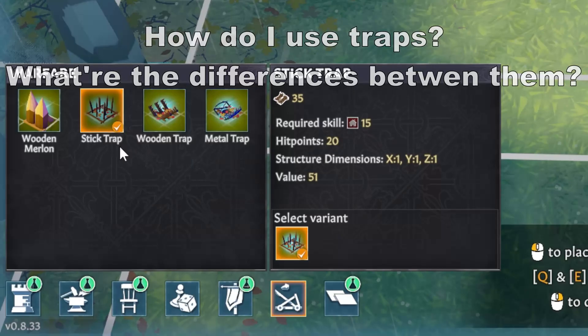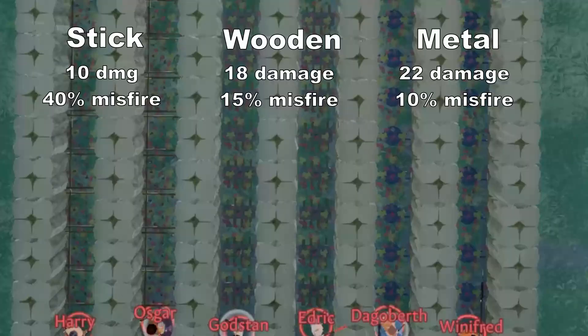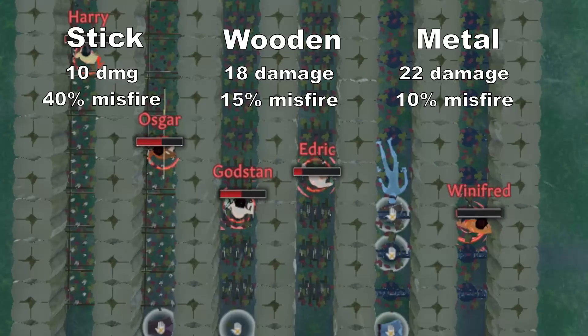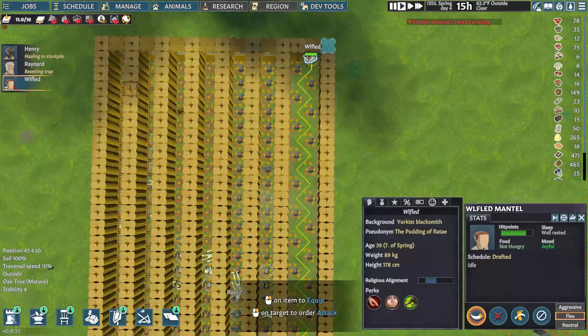Traps are a really useful defensive tool. An enemy that runs over one has a chance of triggering it, which causes them to take damage and be slowed down. After your fight, settlers will reset the traps without consuming any resources. Higher tiers of traps, unlocked via the defensive structures 1 and 2 technologies, deal more damage and are more likely to successfully trigger instead of misfiring. Never build them in straight lines, because your own settlers will walk over them and set them off. Instead, set them up diagonally — your settlers will then dart between them and avoid triggering any while resetting them or just moving through. Enemies won't know where any are, and they'll still trigger them.